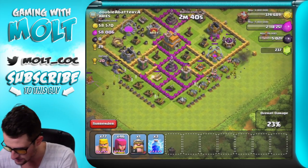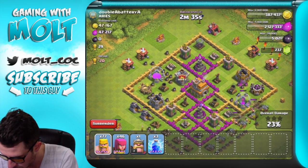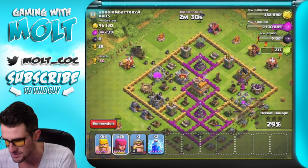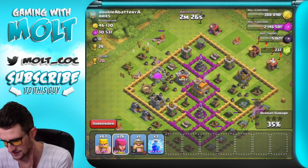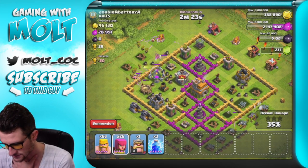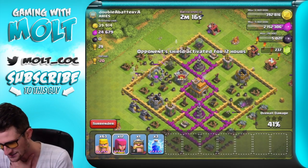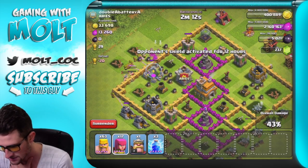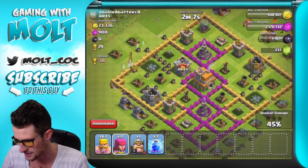We got a really good amount of elixir from that. I'm gonna go ahead and drop down those barbarians as a distraction, and let's see if we can take this out. We do still want to get as much of this elixir as we can, so we're gonna take out these barracks up here at the top and then hopefully have everybody move in to this elixir storage right there. Come on, get all that elixir for me — all the elixir, all of it!